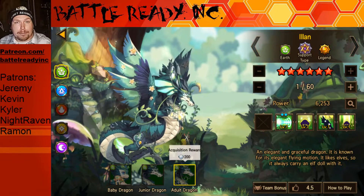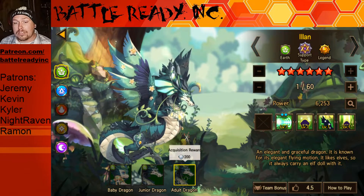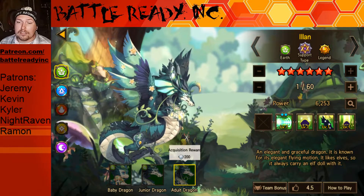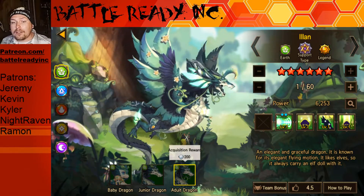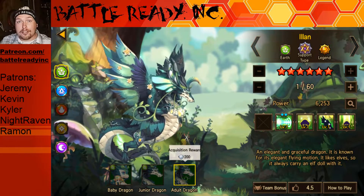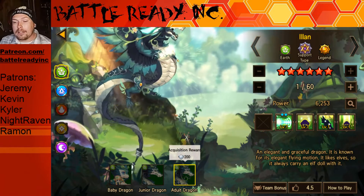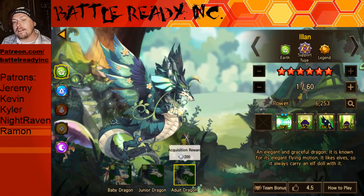I also try to do summonings of new dragons when they're worth it. If you really enjoy what I do and you want to help support me so I can continue to support this game and the community, consider supporting me on Patreon — I have a link in the description below. You can get access to my Discord server and cool stuff like account takeovers. Also be on the lookout for t-shirts with the Battle Ready Ink logo, I'll have a black one and a white one coming soon.